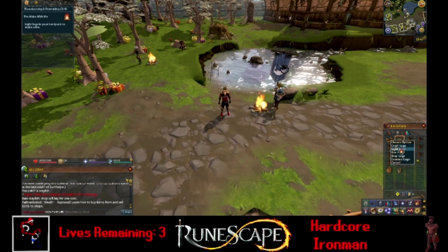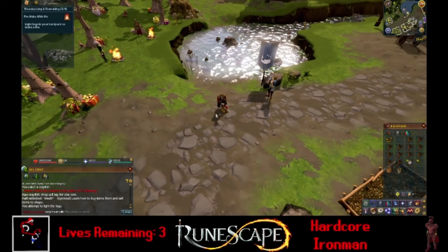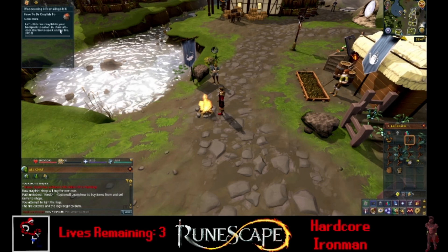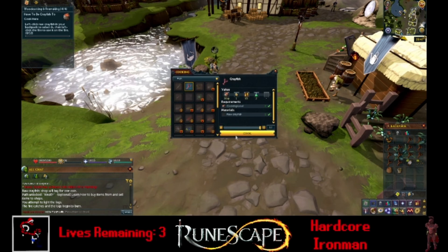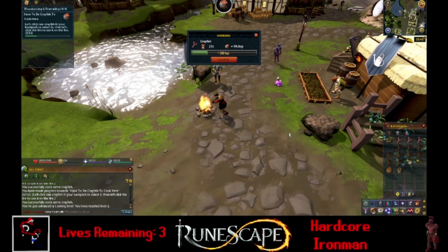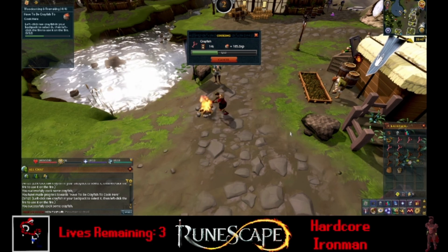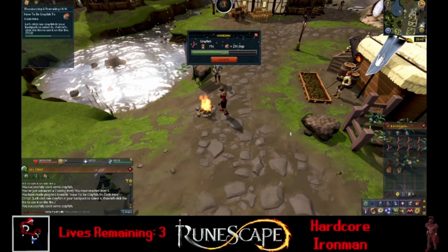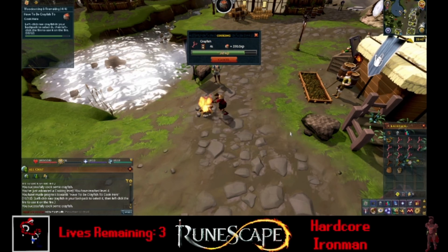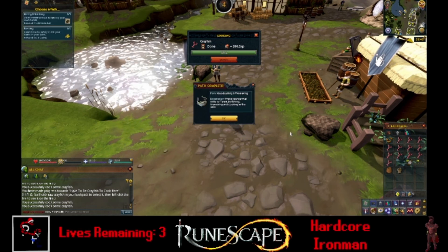With logs, you can just right-click and light them, or you can select craft and use a tinderbox, a knife, or add to a bonfire. The game wants us to light a fire, so let's go ahead and do that. Now we can left-click the raw crayfish in your backpack to select it, then left-click on the fire to cook it. We actually successfully cooked our first couple — that's pretty good. And there goes a cooking level! Cooking is going by fast at early levels — I forgot how fast it was. We might just want to do cooking for our first 99 at this point, just based on how well we're doing in the first episode. We just got 12 in a row, so that's impressive.